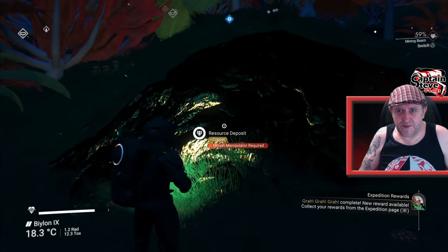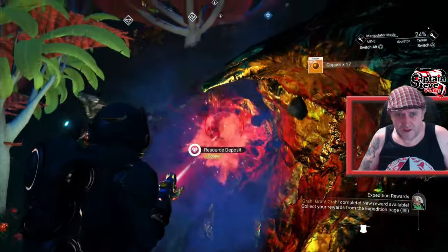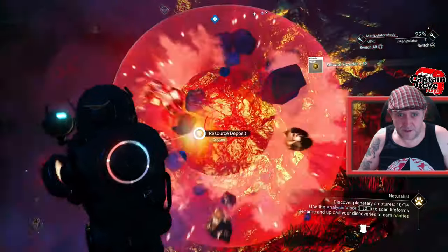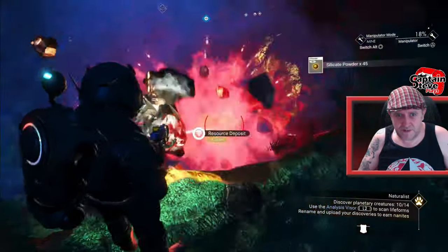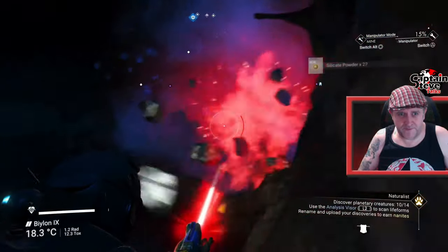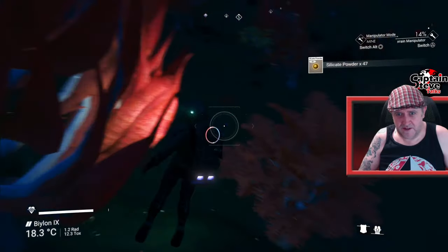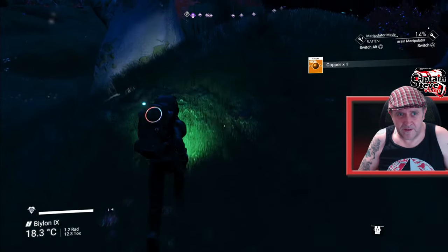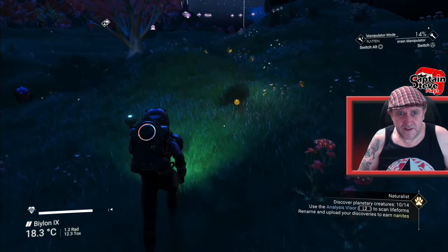I've arrived at the copper. Let's use a terrain manipulator and grab a load of copper. Lovely, lovely copper — and I could duplicate this out just in case I need some more. Let's just make it big and blast it out of the ground. We're nearly out of juice in my terrain manipulator. Let's get out of this hole. And we'll be heading back to the portal in a moment. Oh look — there's some more sodium just there. Let's grab that quickly.